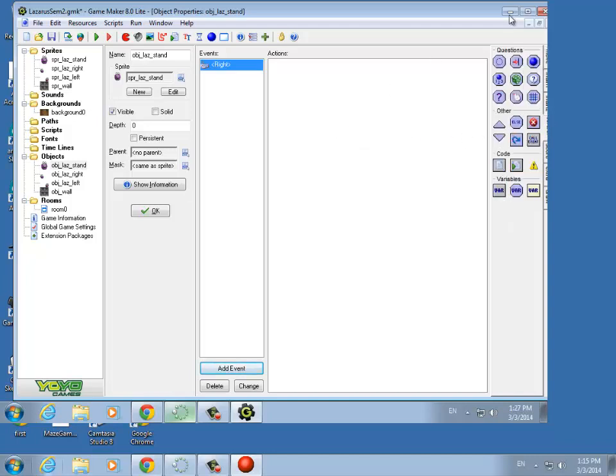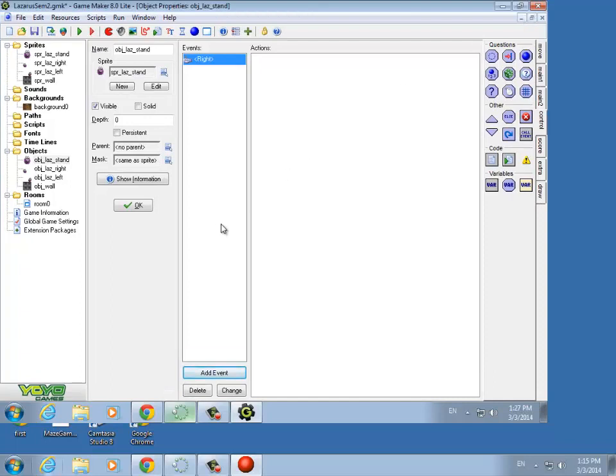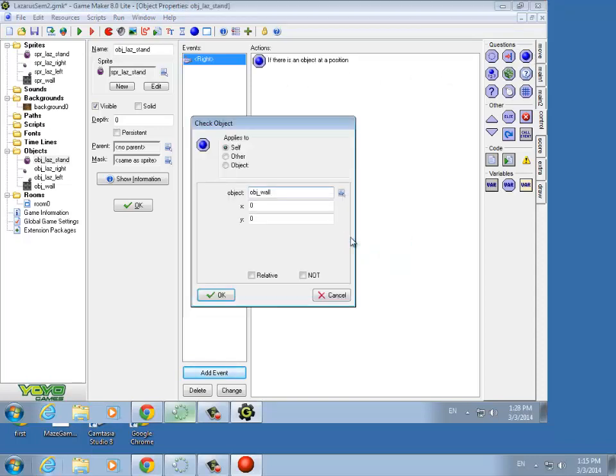Before we move right, we've got to make sure that there isn't something in the way. The way we do that is we do a Check Object — we're checking for walls. We want to make sure there isn't a wall there, so we actually want to click the NOT key. If there's not a wall there, we want to look to the right. Our X displacement is 40 because that's how wide Lazarus is, and that's our grid size. The Y coordinate doesn't change — same vertical level, different horizontal location. We also want to make it relative, so wherever object Laz Stand is, look to the right and see if there's not a wall there.